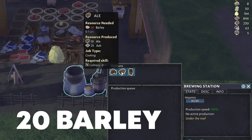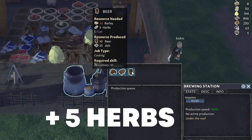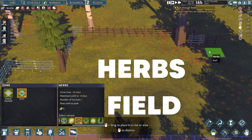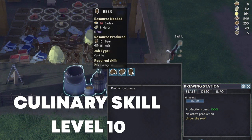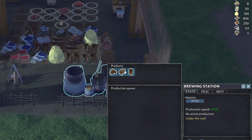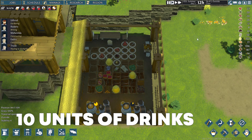You also need 20 units of barley for ale brewing, while beer brewing also requires an additional five herbs in that recipe, which means you need to grow a field of herbs as well. On top of that, beer also requires the villager using the brewing station to have culinary skill at level 10. All these recipes produce 10 units of drinks after a successful brewing process.